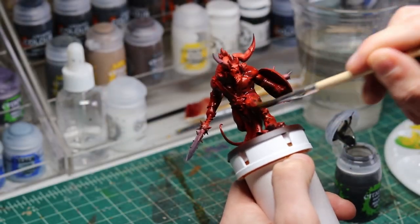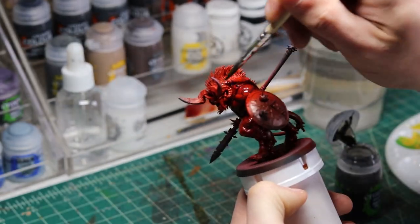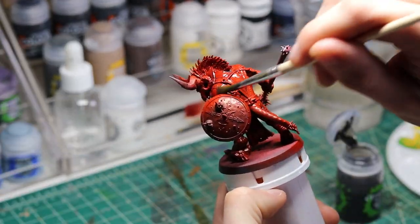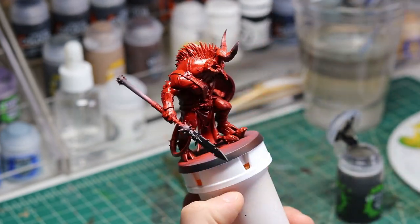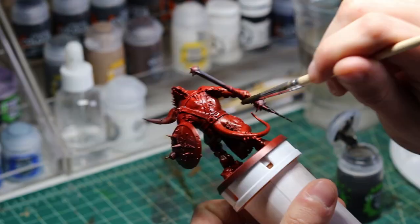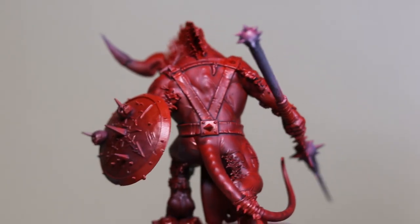The inks that I shoot through my airbrush do a great job but leave an unwanted shine. To combat this, I try out a mixture of Lahmian medium and a black wash. In theory, this should do the trick to lose that shine. I apply the mixture all over the model and look out for any pooling, and it seems like it actually did the trick.